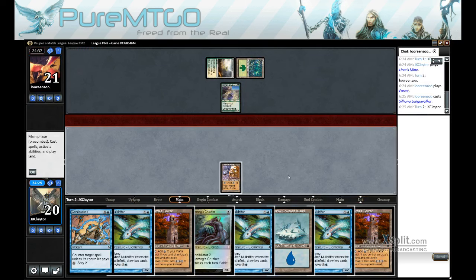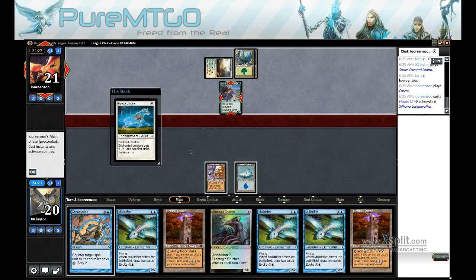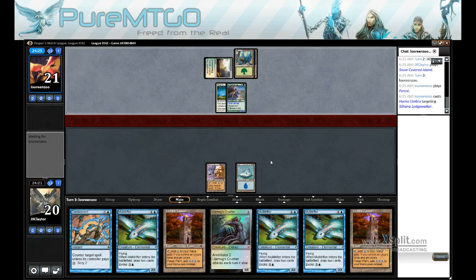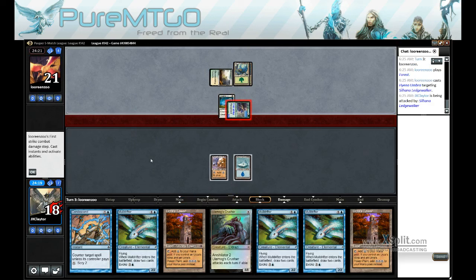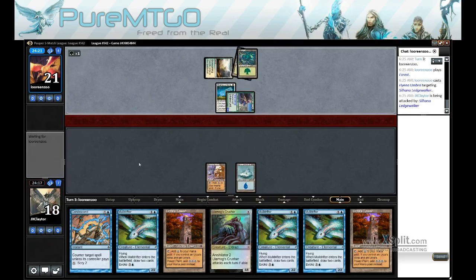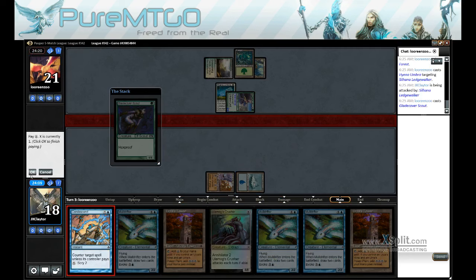Alright, let's go with an Island to maybe Condescend any possible turn three plays. I'd hate to have to face down an Armadillo Cloak. I need an Umber — that's going to resolve.